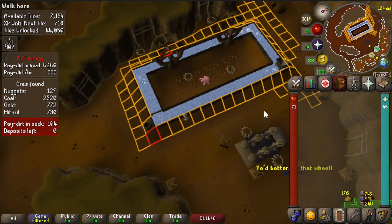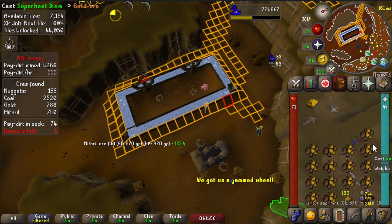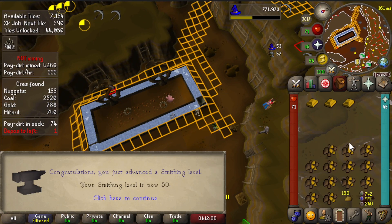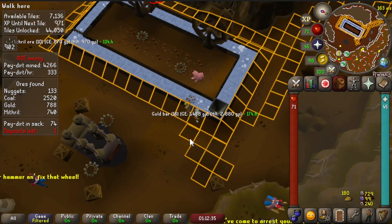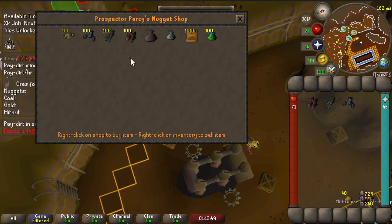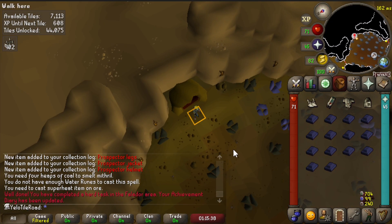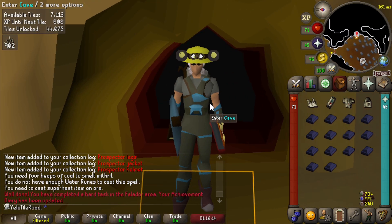We got 180 gold nuggets. Is this gonna give me a smithing level? There you go - level 50 smithing! Alright, let's path our way over to the big guy. The boots, the legs, the jacket, the helmet - hard task completed. I have full prospectors now.